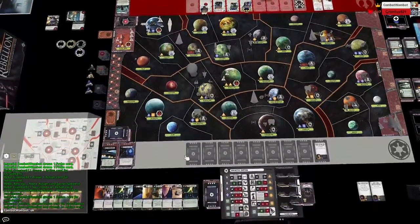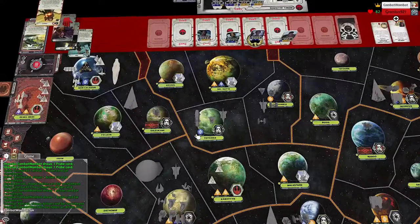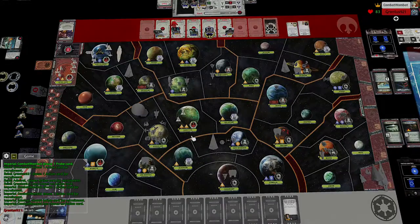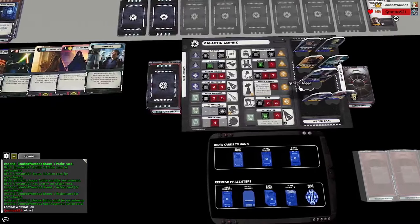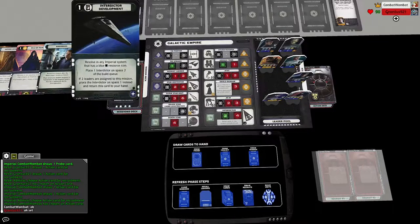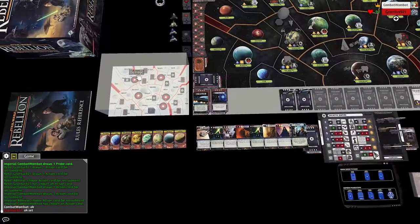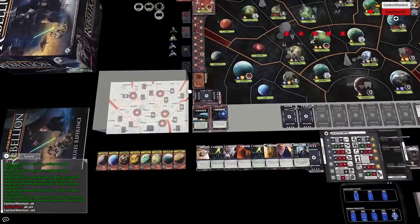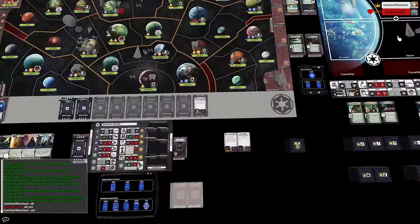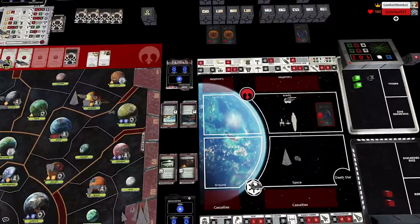I'm probably going to have to Secure the Plans pretty soon, but I shouldn't be in a huge hurry because that rebel cell is safe. Grant is less likely to try a crazy attack with a Y-wing and a single Nebulon. I've got to check Yavin, Dantooine, Dathomir. That Assault Carrier might be used for that. I have to worry about Behind Enemy Lines still; I need to cover Kashyyyk and watch out for Wookie Uprising. I'm moving to Hoth this turn — assuming the base is not there I'll Secure the Plans there.